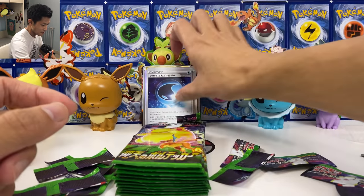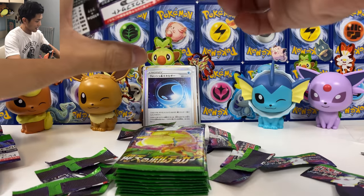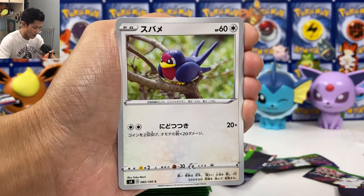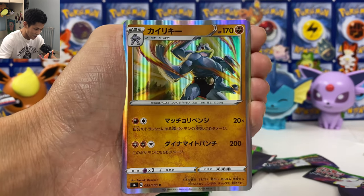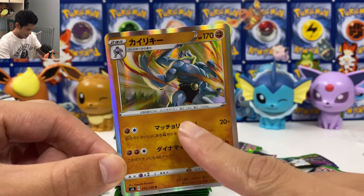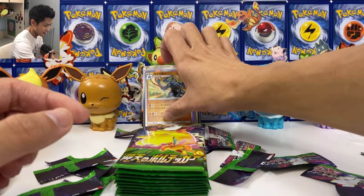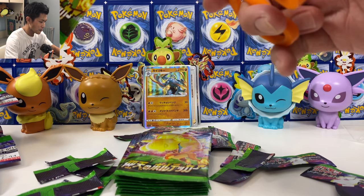We got another special water energy. I just need one more Pikachu VMAX — it doesn't have to be Hyper Rare. We got Machamp — this is the card from Champions Path that I was opening in previous videos, so we get this card in English first and then Japanese. If you haven't watched my Champions Path opening, please check out the link below.